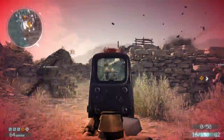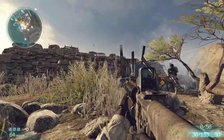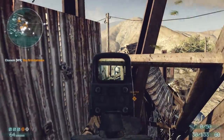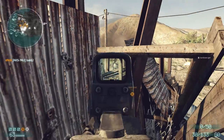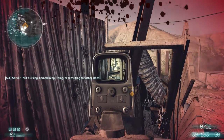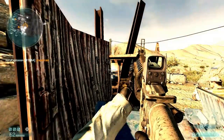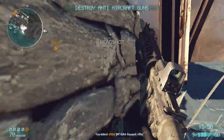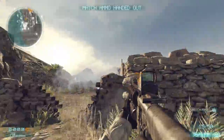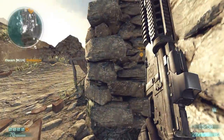Here we are at the fourth objective, which is another roadblock we as attackers have to destroy. I throw down some smoke to cover the advancement of a teammate attempting to arm the charge, then hang out on this little debris pile and prevent defenders from disarming. This is a great spot to camp the enemy spawn from, since the defenders have to come from the same direction I'm facing. As long as your aim is on point, you can prevent any of them from successfully disarming. I then keep running back and forth to clear out the area before progressing to the fifth objective.